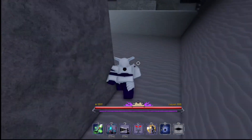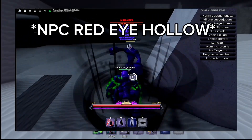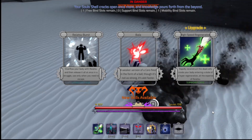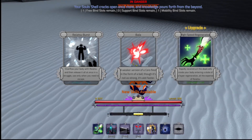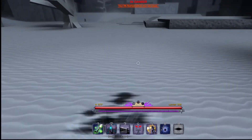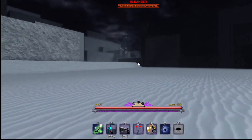Once you get red eyes you're gonna need to find another red eye hollow, kill it, and you will be turned into a menace. Once you become a menace, your moves are gonna be in your backpack — I don't know why they're in your backpack, but they're in your backpack. Click the button — I'll put it on the screen — it should be under your escape button.